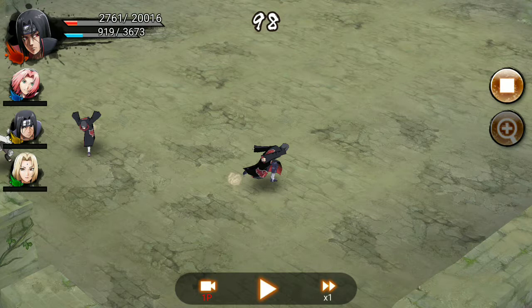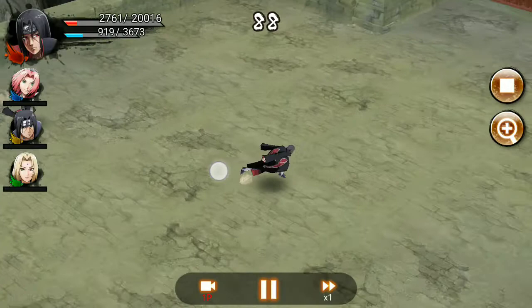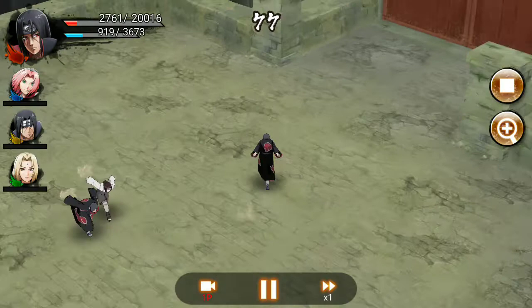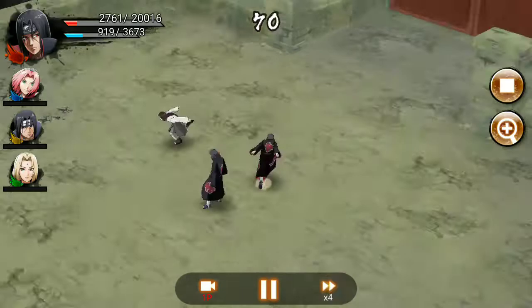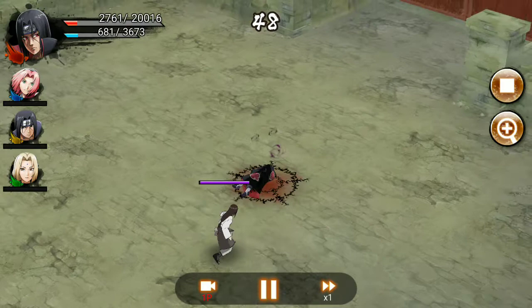He fires shurikens at me and drains my HP. I was doing large spins — that's a mistake. I start doing small spirals instead. If you do small spirals near the enemy he will not use his attack, but if you do large ones they will use their attacks against you. So I do small circles and then go in with my ultimate.